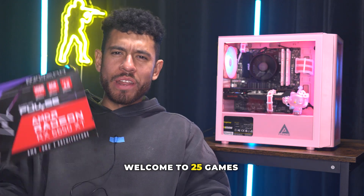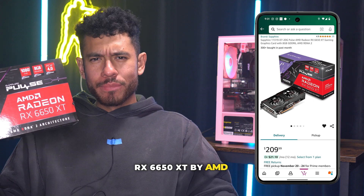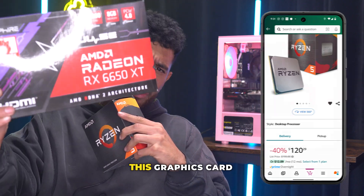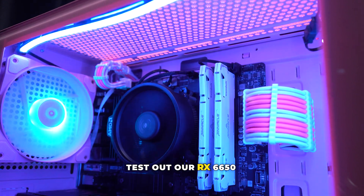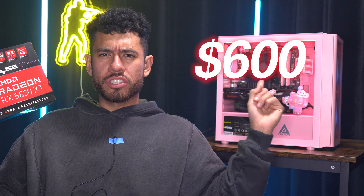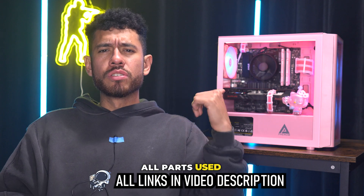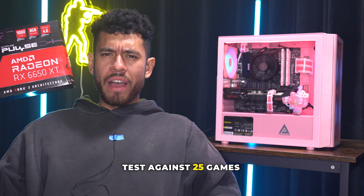Welcome to 25 games tested on the RX 6650 XT by AMD. We're pairing it with the Ryzen 5 5600 processor, a realistic CPU combination for this graphics card. Behind me is the build we're going to be using to test the RX 6650 XT against 25 games at 1080p resolution. Total cost of this build is $600. Full PC build guide, beginner friendly, is in the video description. All parts used are also linked. Let's put the RX 6650 XT to the test against 25 games.